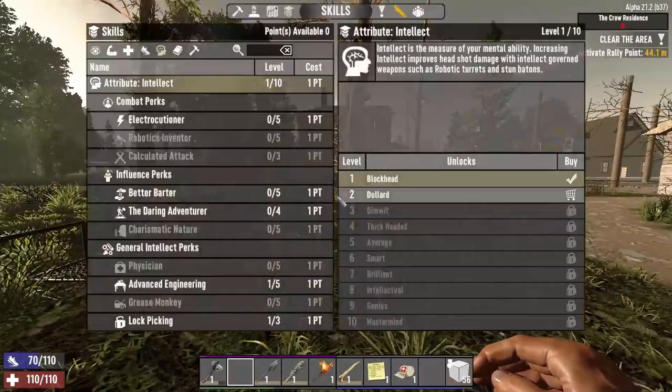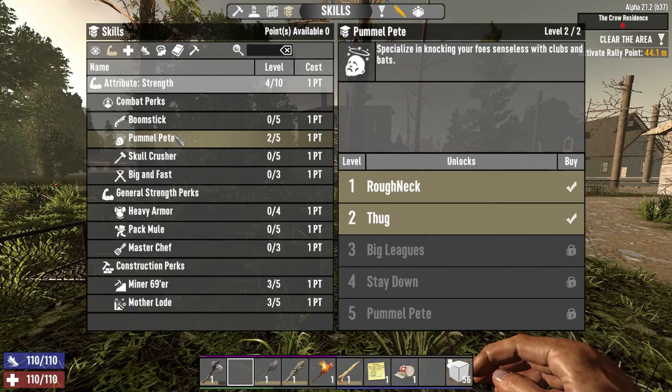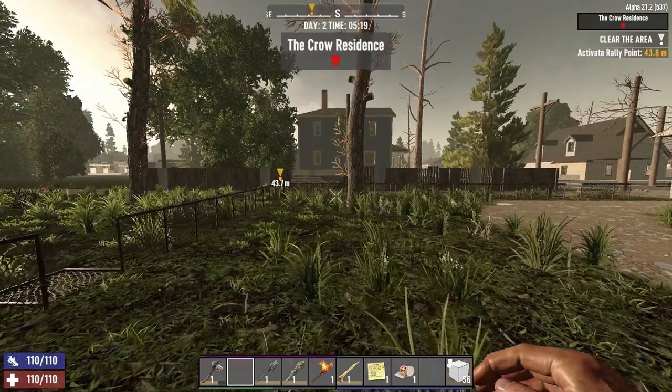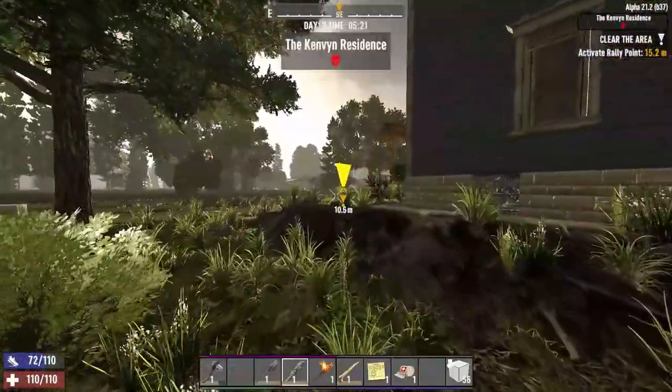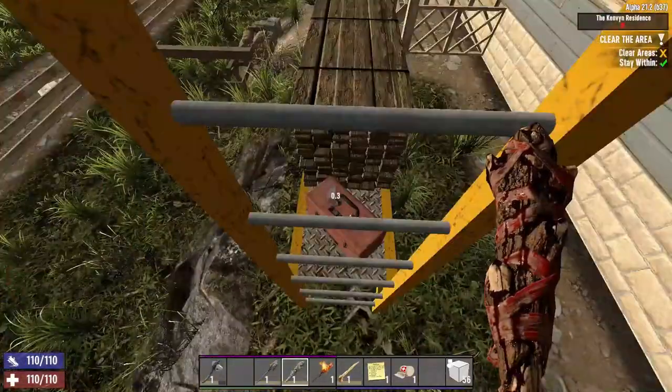What did I spec into? What was my weapon of choice? Did I go bladed weapons? No — it appears I've specced into Pummel Pete, but I'll probably end up respeccing at some point. Minor 69er motherload — that is the priority, always the priority.